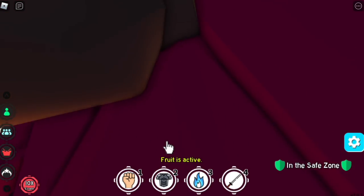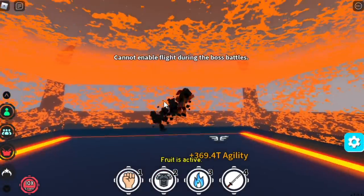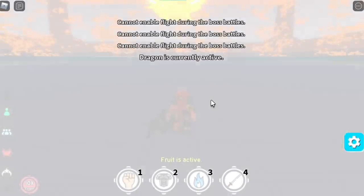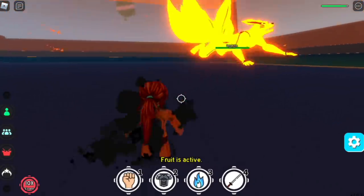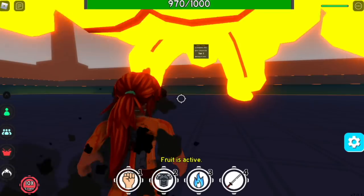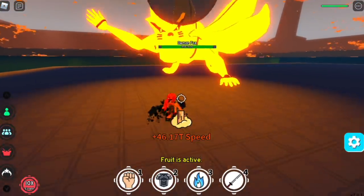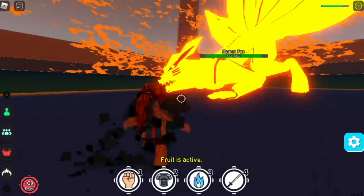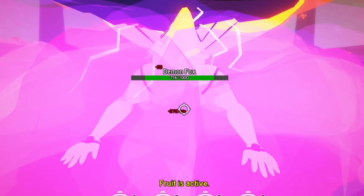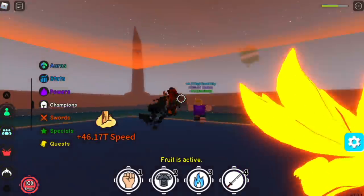Now we're gonna try the Koi Dragon Mythical Fruit in Anime Fighting Simulator. I tried to enter the boss dimension while in dragon form, but you cannot fly inside, so you are not permitted to transform. We're gonna fight this in human form. Let's use the first skill — Z skill, the Dash. The damage is 30. Cooldown is quite fast. For the second skill, the Fireball Barrage — that's so fast. For the damage, it's like 100 plus. And this is the last skill — the Lightning Strike has 55 damage.